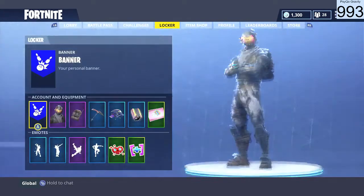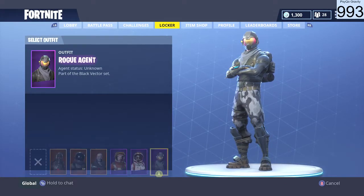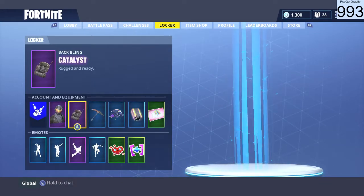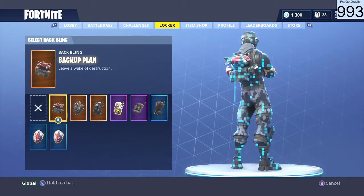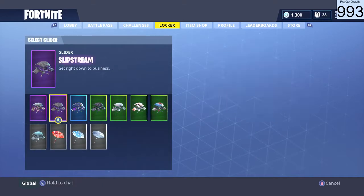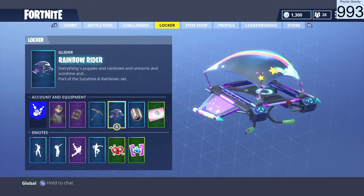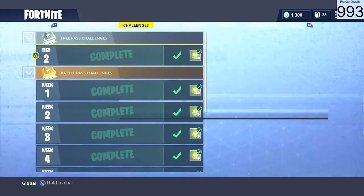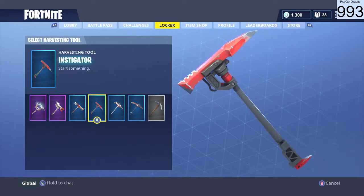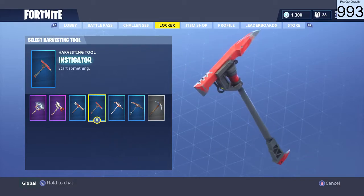If you have Twitch Prime and you connect it to your Fortnite account, you get a couple characters — the Havoc and the Sub Commander — as well as the Backup Plan Back Bling, the Slipstream Glider, and they added another item to it: the new Instigator Harvesting Tool. If you already had it set up you automatically get it, so that's pretty sick — this all comes with the Twitch Prime Bundle.